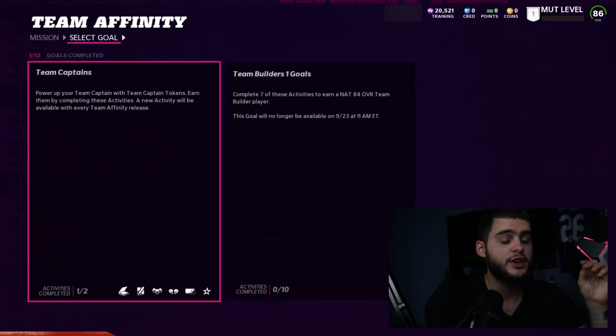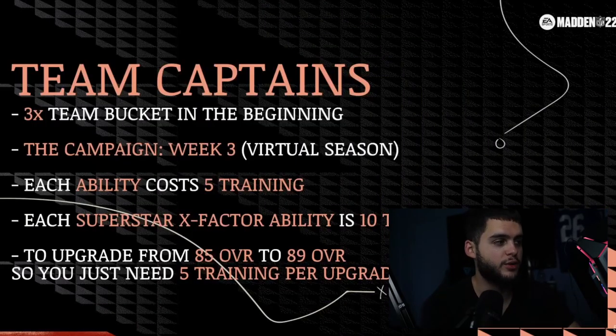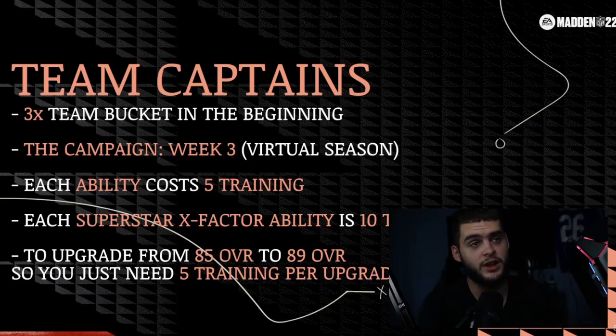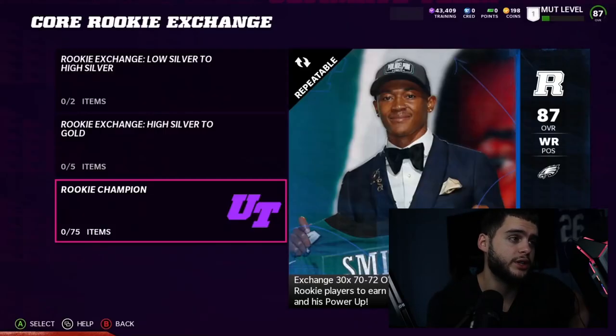Team captains — you have to utilize them this year. They're going to be 89 overall from day one, and it costs like 20 training to get them up to 89 overall. Get your team captain, do whatever challenge you need to do to get them, and upgrade them right away. Here's what's important: each ability on a team captain only costs 5 training and their X-Factors cost 10. So for a no money spent guy, get Lance Allworth or Jack Youngblood all the way up, put Edge Threat or whatever ability you want on them — it'll cost you 20 training. It's like a free player with abilities. No money spent teams have to abuse their team captains.